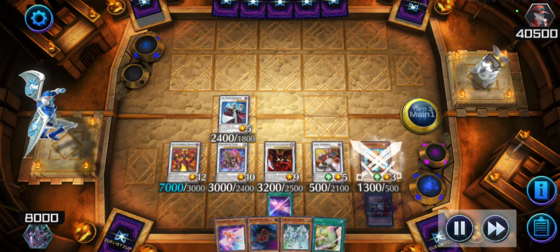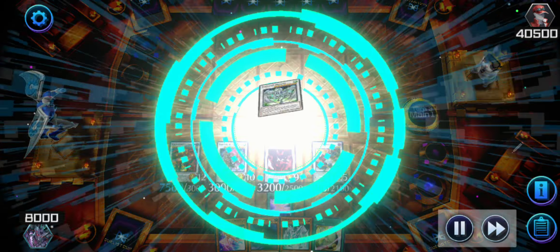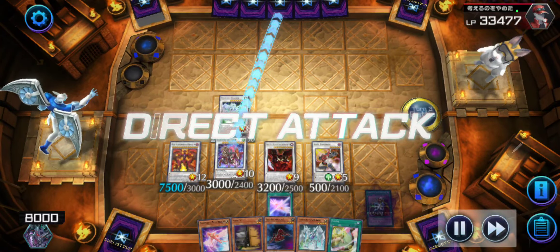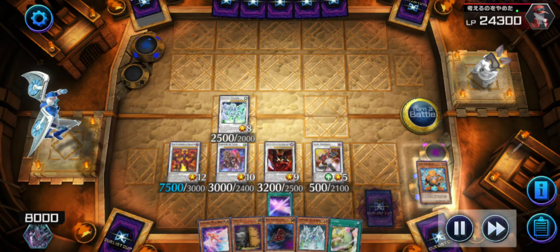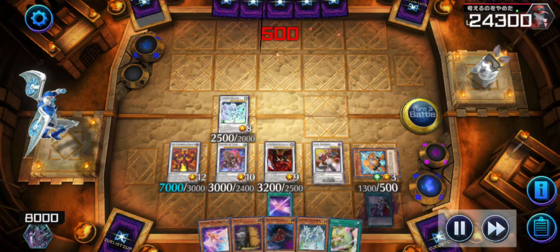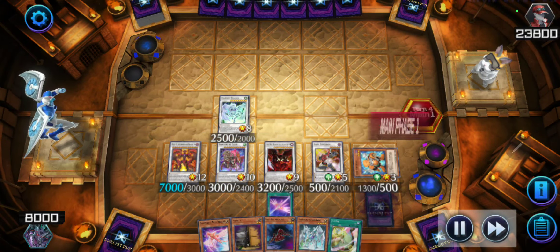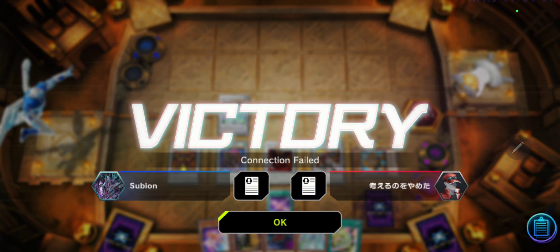I have to somehow deal 40,500 damage. I swing in for almost 20,000 myself. It could have been even more if I was able to get that in attack mode — then I could have forced it to attack. And then he conceded. I'm like, what? You have so much life points! Then it just says connection failed. Well, I won, I guess, to a connection failure.